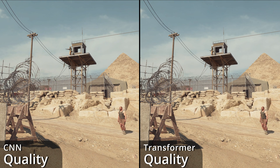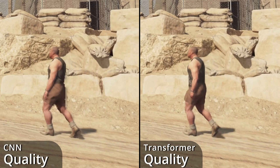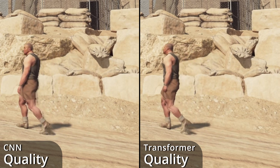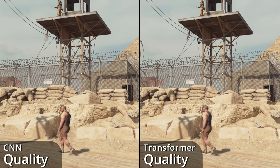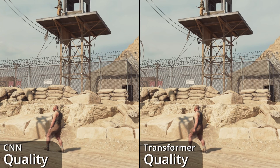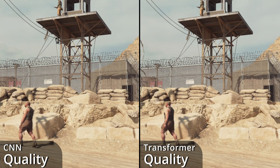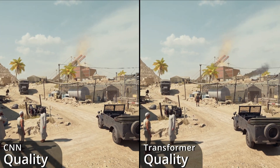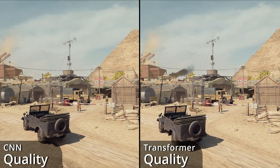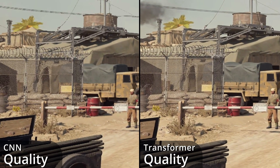Here's an example of ghosting being reduced with the new model. There's still some from the shadow around the guard's boots, but the lines trailing the rest of his body are now gone. In a stationary scene without the camera moving, the anti-aliasing in the fence and texture details look pretty similar between CNN and Transformer. However, as soon as the camera is moving again, the old CNN model falls short. In this side-by-side slow pan, the Transformer model has far superior anti-aliasing over the entire scene, especially noticeable on the fence and power lines.